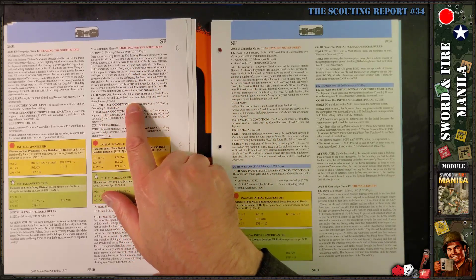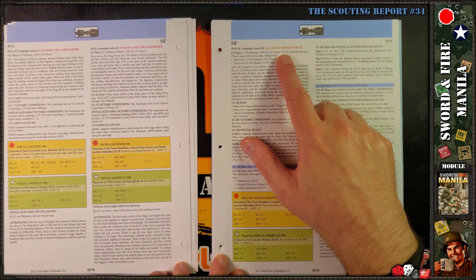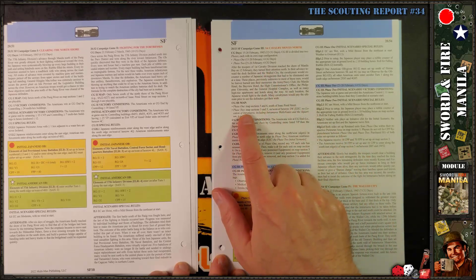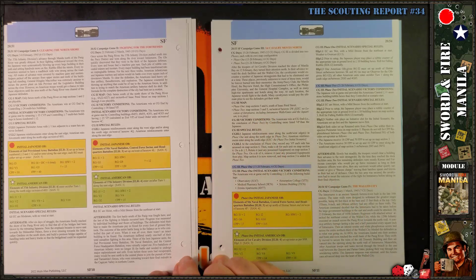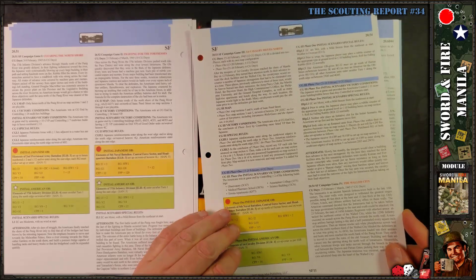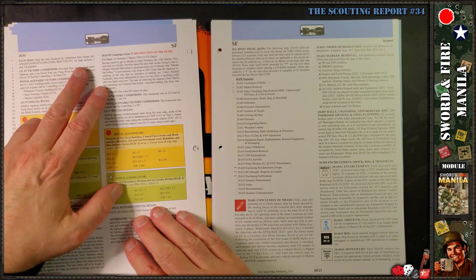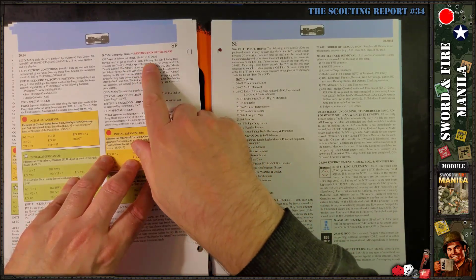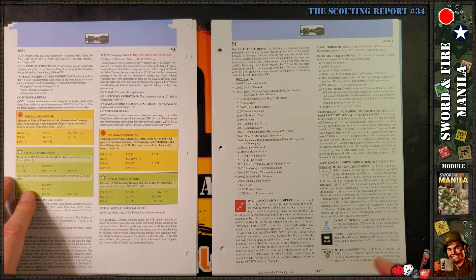Campaign game two is 'Fighting for the Fortresses,' with 10 campaign game days using map panels one through four. Campaign game three, 'First Cavalry Moves North,' has two phases of six campaign days each — 12 total — with phase one and two each using two map panels. Campaign game four runs 15 campaign game days using map panels one and three. Then there's the big one: 'Destruction of the Pearl' — the full monty — 15 campaign game days using all six map panels.